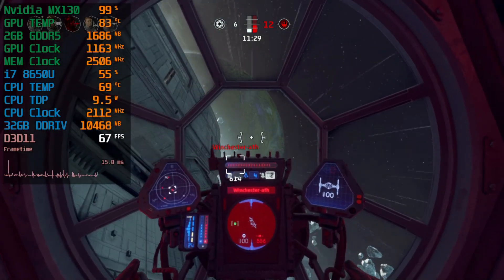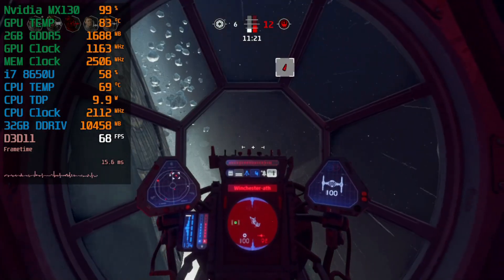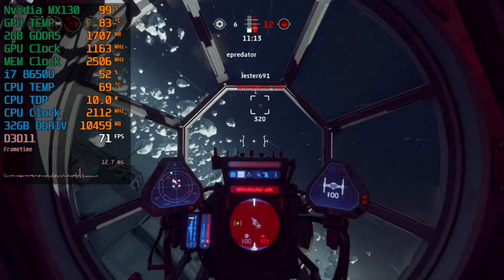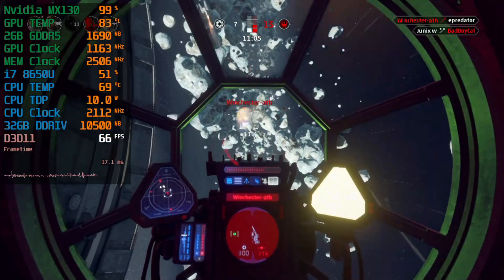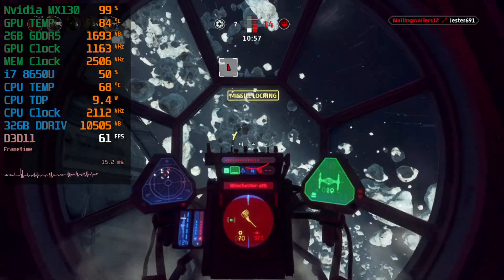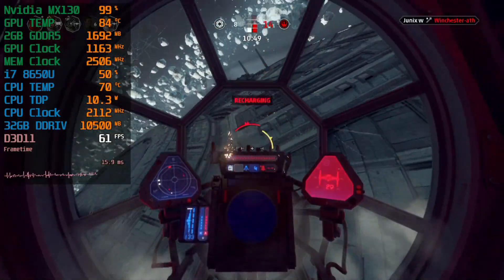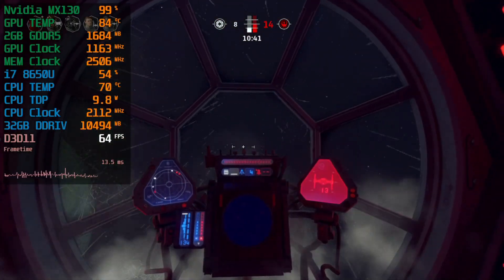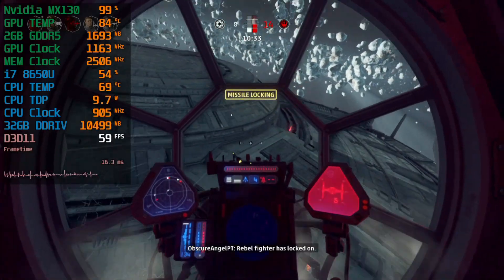There is also a story mode which some people on Steam say is a little boring and the AI is dumb, but it should give you seven to ten hours of gameplay. I'm using a gamepad here — not everyone is keen to play with a gamepad on this game. Some people recommend mouse and keyboard, others say it's impossible to play that way. I had a little trouble adapting to the gamepad and had to remap a lot of keys, but the good thing is it allows you to customize every button, which not all games let you do.